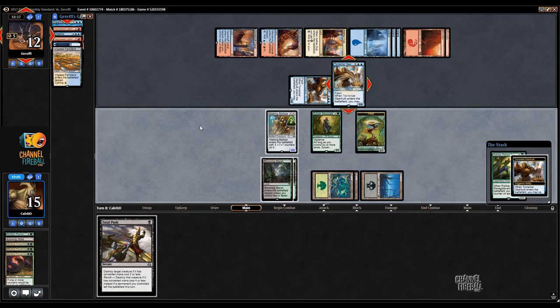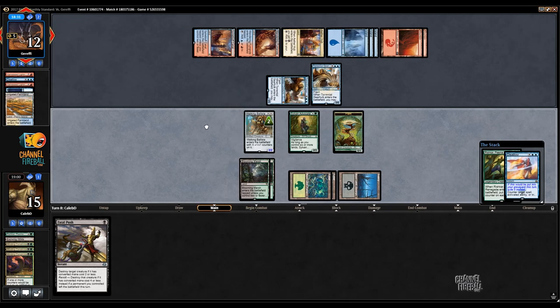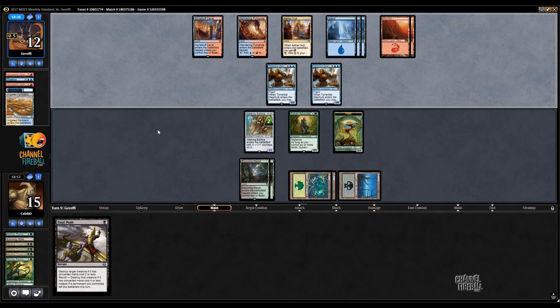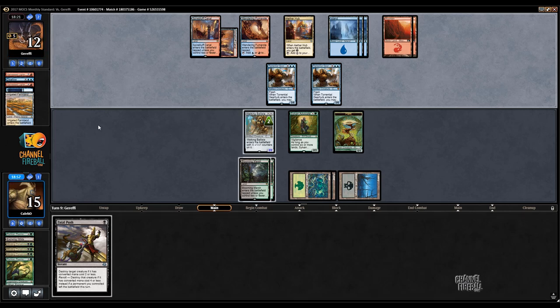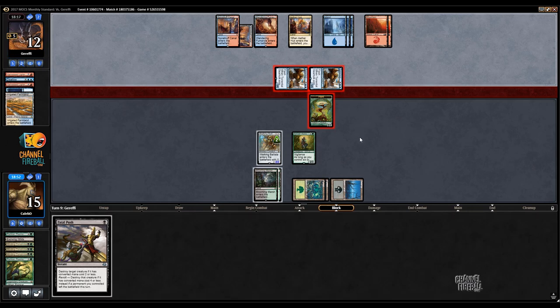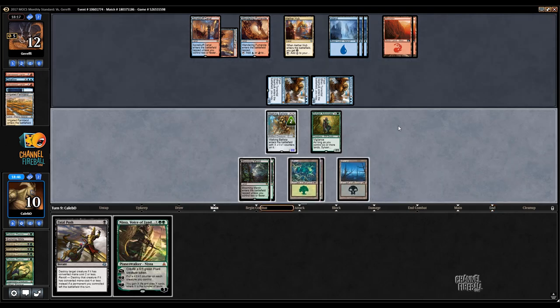Am I just dead here? Am I just dead? Attack me for 10, I jump with a plant. Draw Nissa. What does Nissa do? Make another plant. We'll give it a turn, we'll give it a turn. See if they do anything crazy. Now is the time to block. Your time has come little plant — for country and for honor.